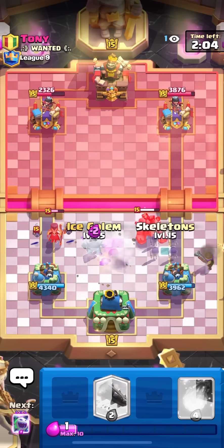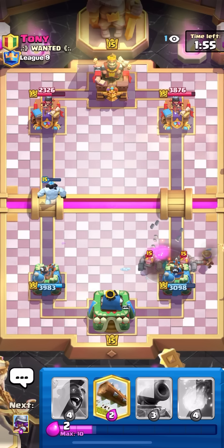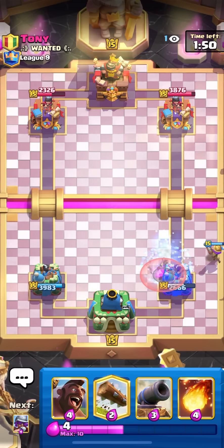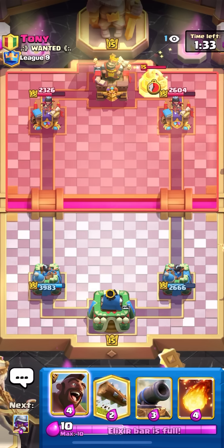I honestly thought he was lightning the musketeer, but that was a better play — he got a golem on the tower, got one shot, and now he's gonna get the death damage on the tower. The Evo Ice Spirit is gonna prevent most of the golem night damage though, I'll take that. He has Evo Barbs in cycle so I'm just gonna let this go. I might hog in the back here to bait the barbs out early and fireball on time.